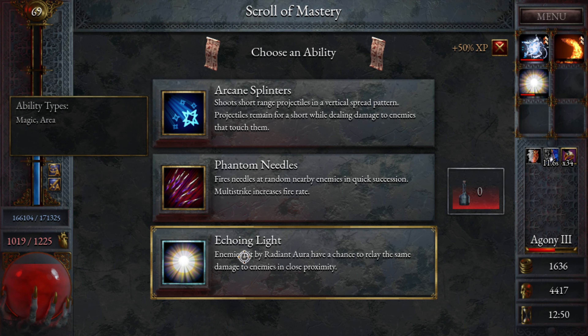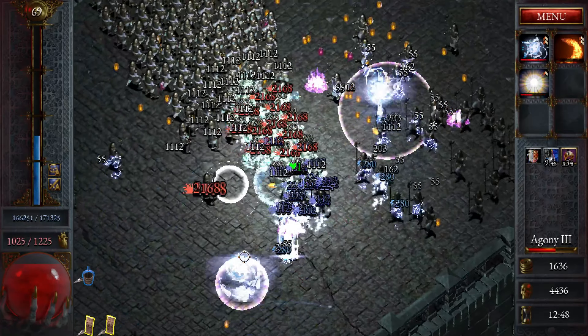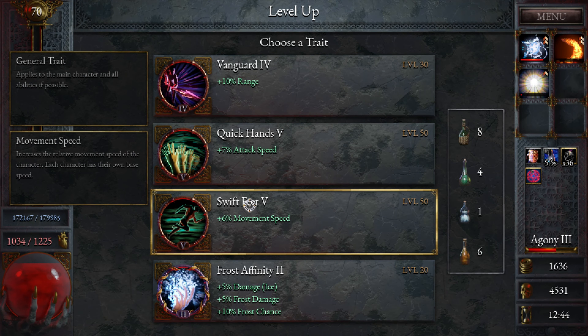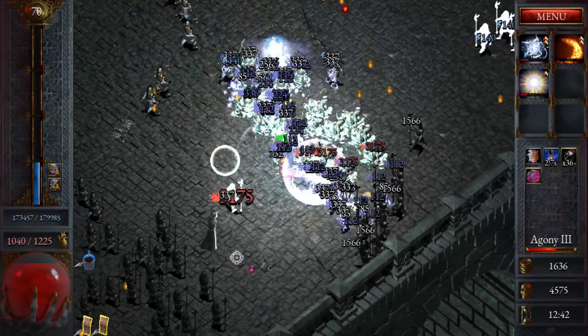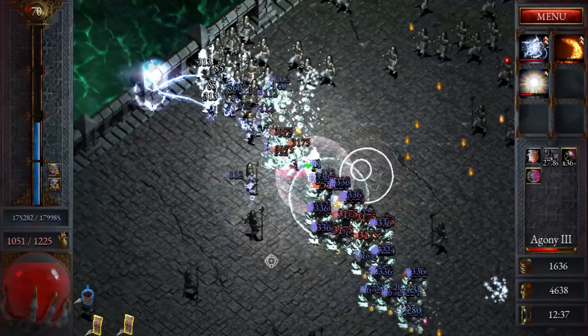Ah shoot — we still need it. Echoing light. More attack speed — sure. We are doing some decent damage.